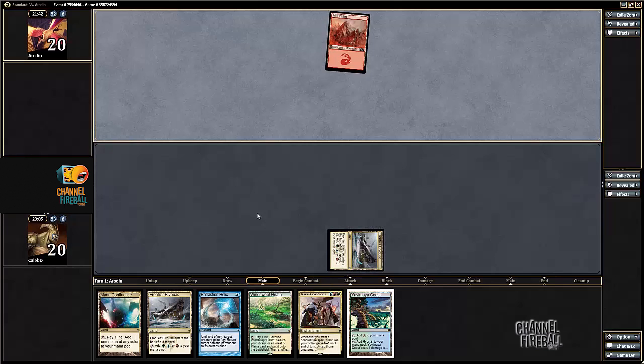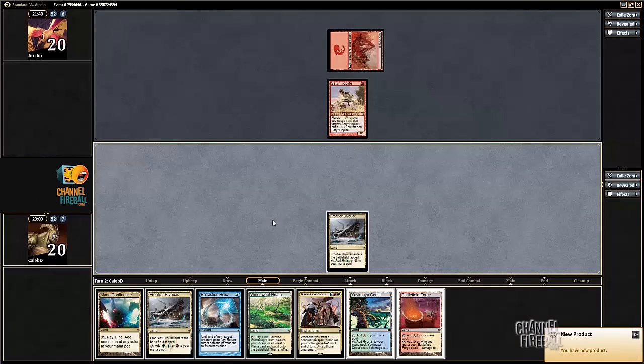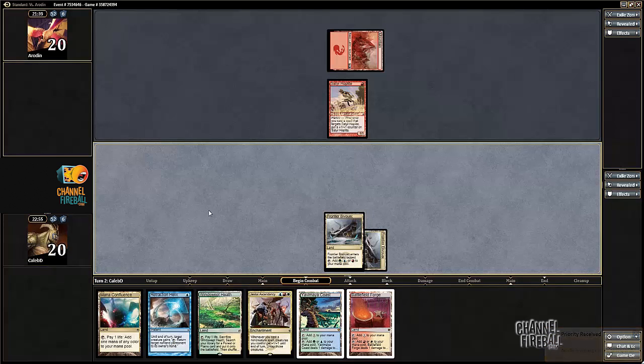So let me do reasonable things. That's from that eight mana I was playing. I'm going to play tap land and play Ascendancy on three, I guess.